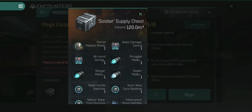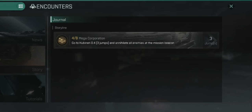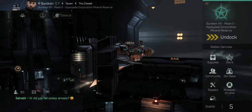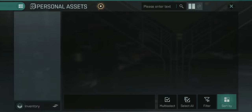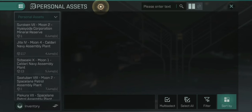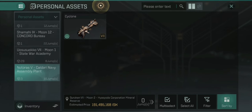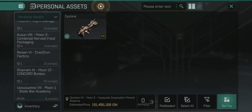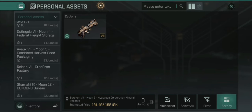The Soldier Supply Chest will appear randomly in a station in space. The best way to find it is to go into your Inventory and click on Personal Assets at the bottom — you can see all your stations there. If a station has popped up that wasn't there before, that's likely where the cargo container is. Travel to that location and receive your reward.